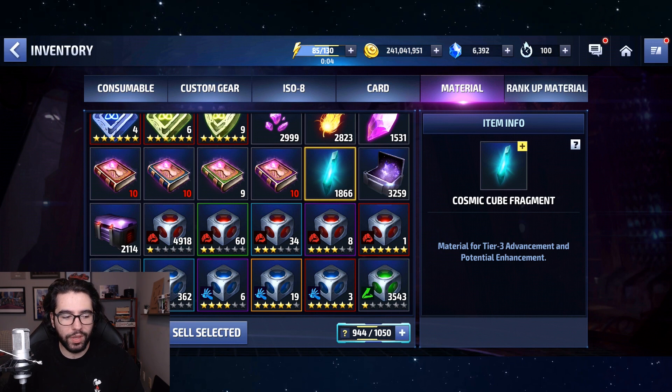Big shoutout before we get started to the guys on the Discord — Apache, DXC, Junkinator, and Death God — because these four gentlemen, in addition to myself, tracked their CCF drops and all of their world boss ultimate drops for the entire month of October. We have all this data for 31 days times five people playing five times per day.